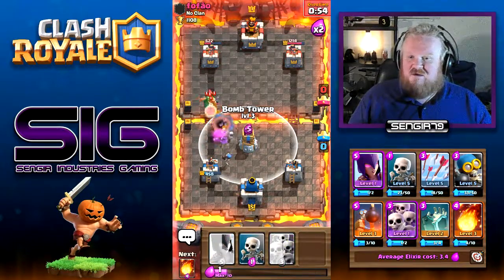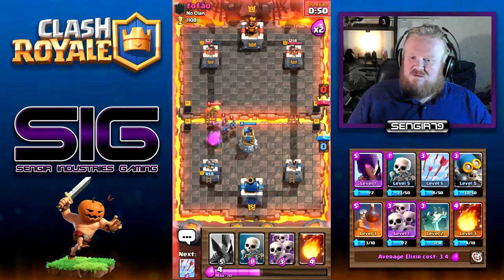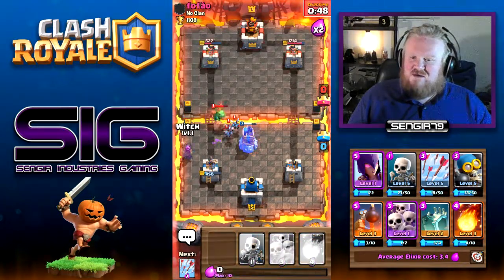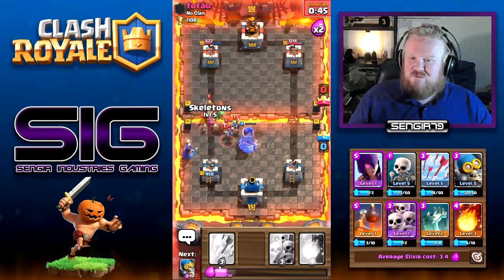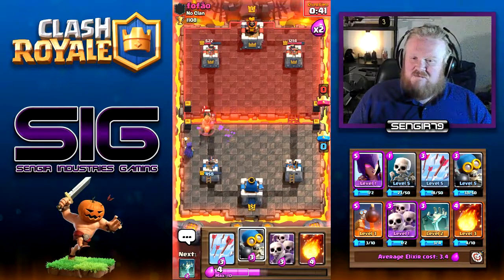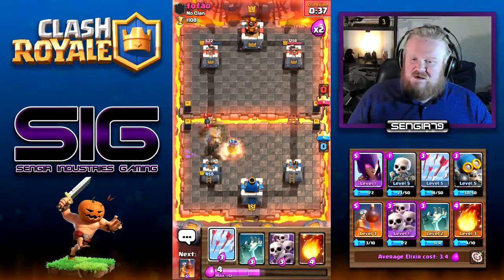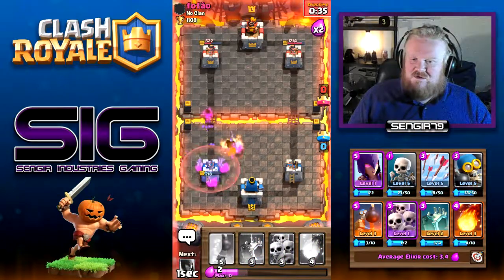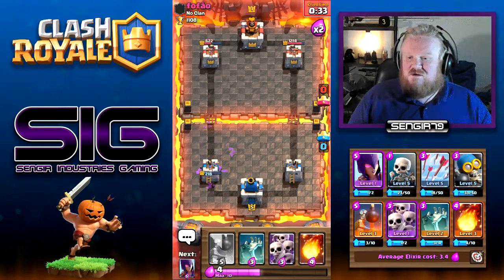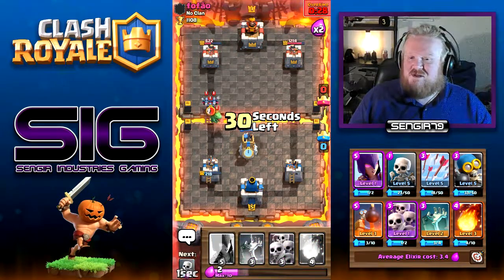We'll drop the bomb tower right there as well. Drop the witch down. Get the bomber down. Come on witch, get skellies out. That's not good. It's just going to be goblin hut, goblin hut, goblin hut - spam, spam, spam, spam, spam once again.